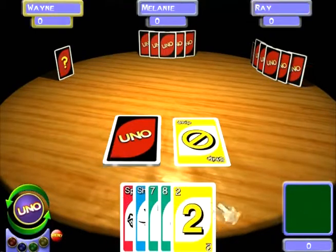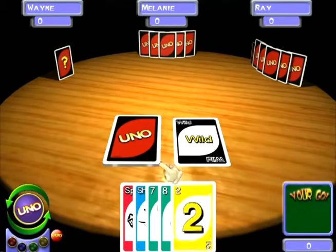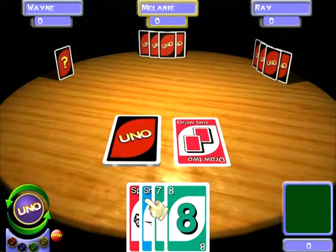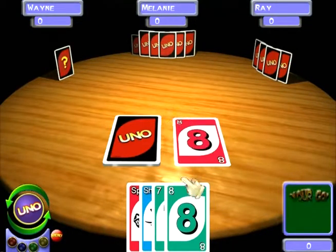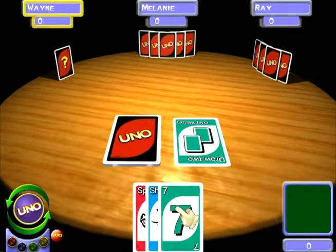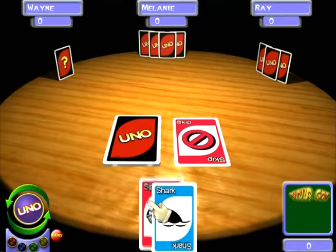The spy card makes it so nobody else can see how many cards are in your hand. The shark card makes a random person draw four cards. The mutant randomly changes whatever the next card placed is. So you just put the cards down and you win — though I probably won't. I never win this kind of game.